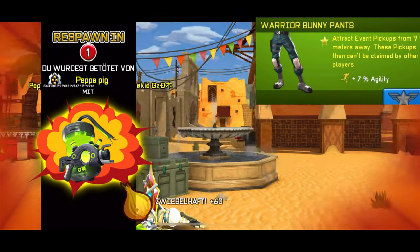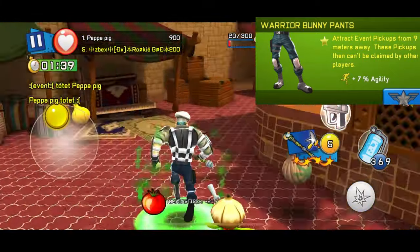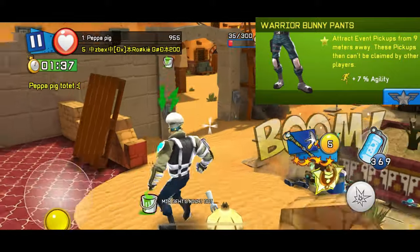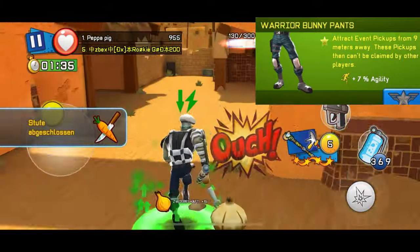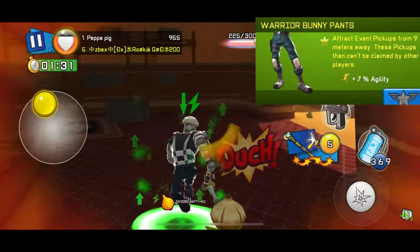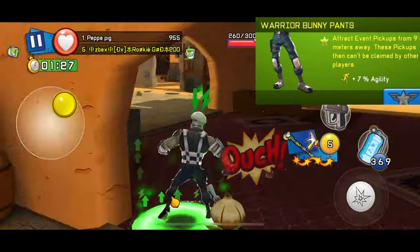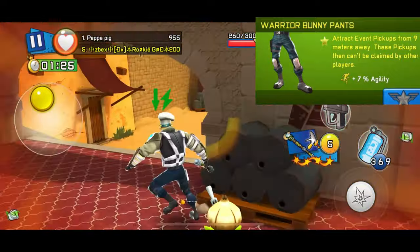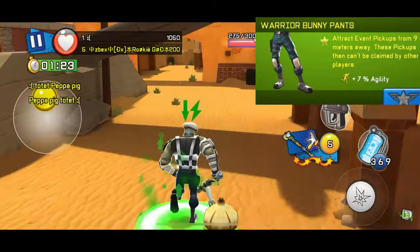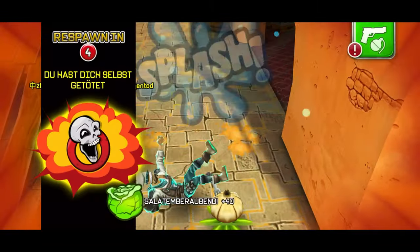To make this as efficient and as fast as possible I also added some speed-increasing legs so we don't have to do the glitch as much. The main reason I use these legs is the passive ability of collecting event pickups from 9 meters away, so you don't have to run directly through them — you just run around the map and they will collect themselves.